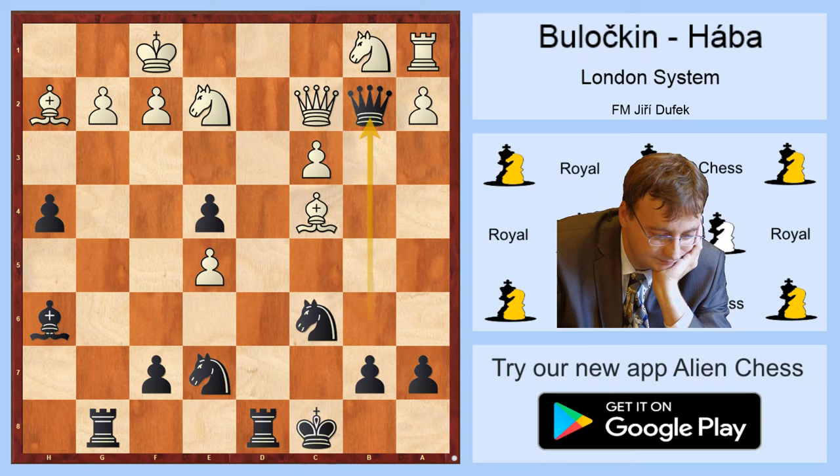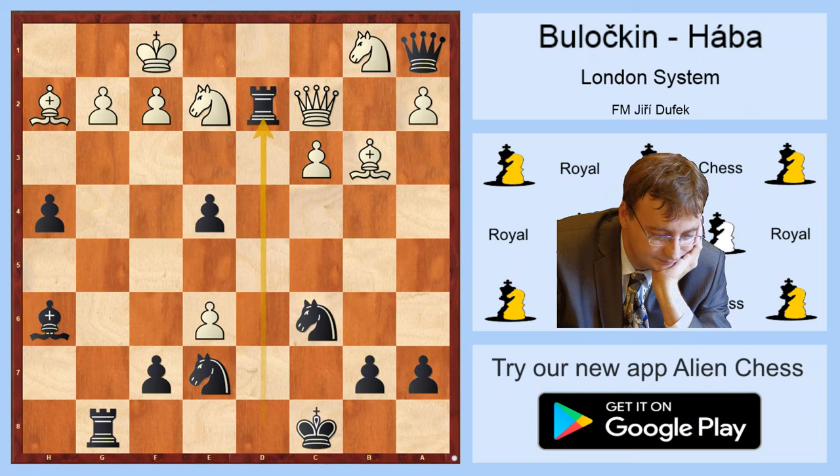And that is why this move is winning. White tried bishop b3, but of course it doesn't defend the rook on a1. Qxa1, and after e6 with some idea, fxe6, Bxe6 check — but Black finished the game with the simple move Rd2, and it's time to resign.